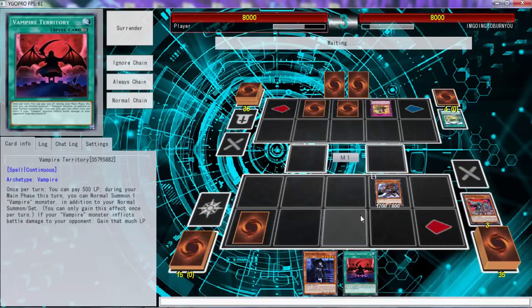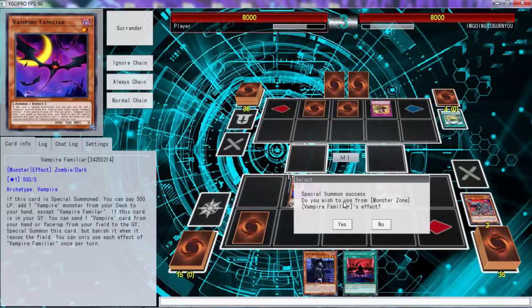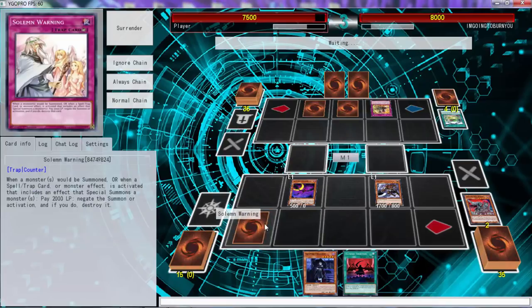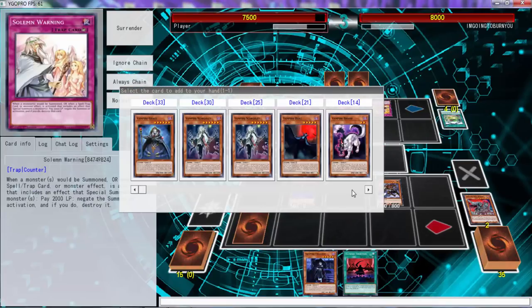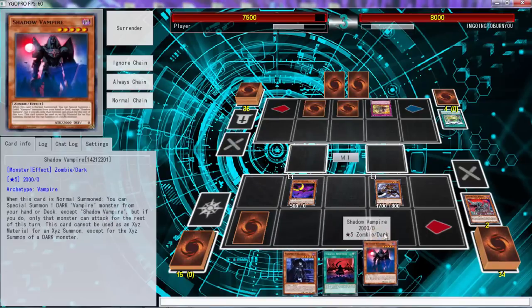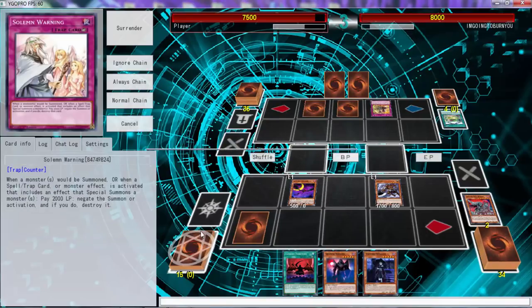Watch how this works — I'm gonna get that and use that effect for free. The only thing I'm worried about is when you play Solemns you do have to pay a lot of life points, so that's pretty bad. Let's get Shadow Vampire — that's gonna be the card we have to play here.